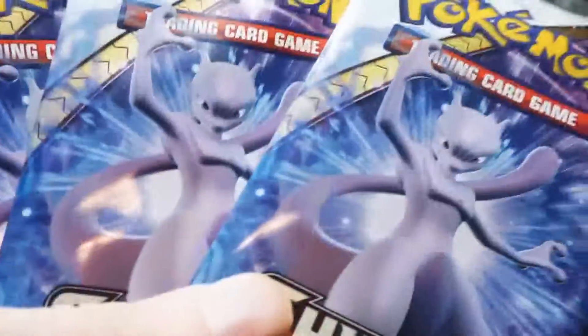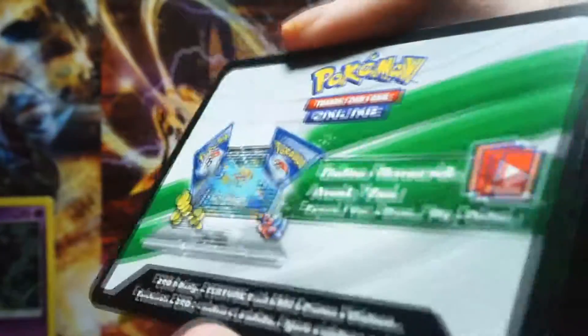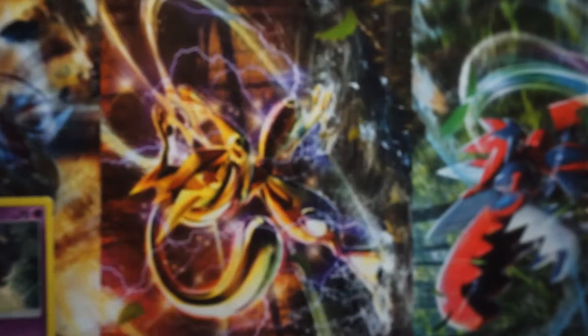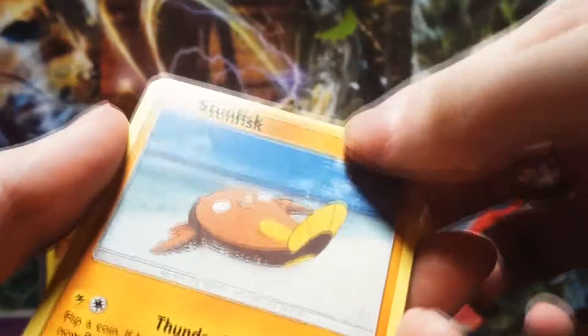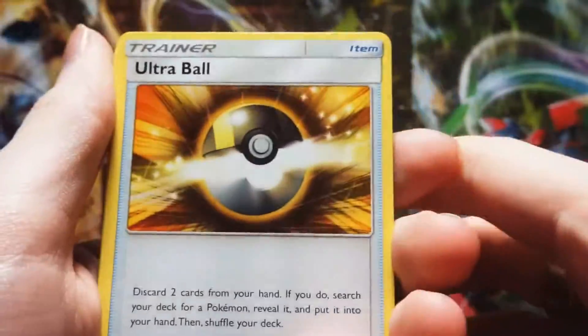They're always guaranteed a holo so they're kind of worthless, but it's nice to get some good stuff here. There's our Marshadow on the back row. And as always they offer code cards. Let's open up with three Shining Legends packs, all with Mewtwo on the front. Can't remember how they do these. They're all going to have a guaranteed holo.